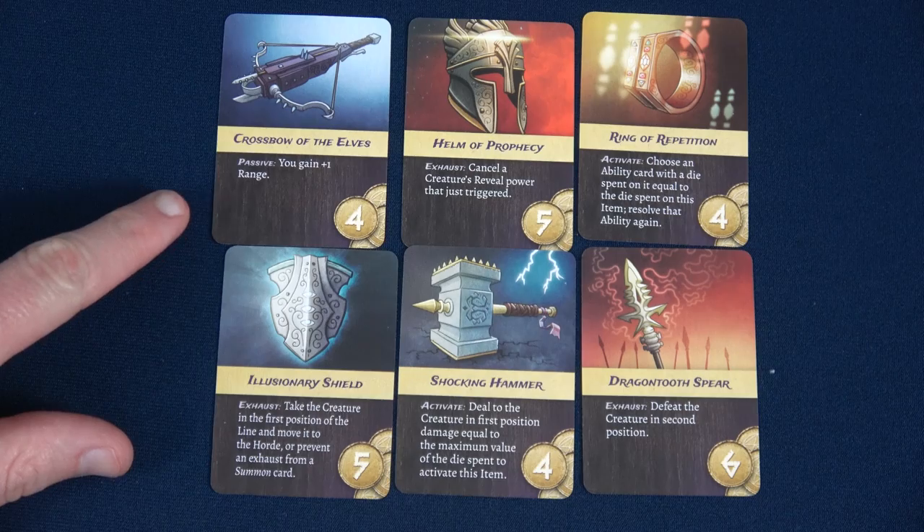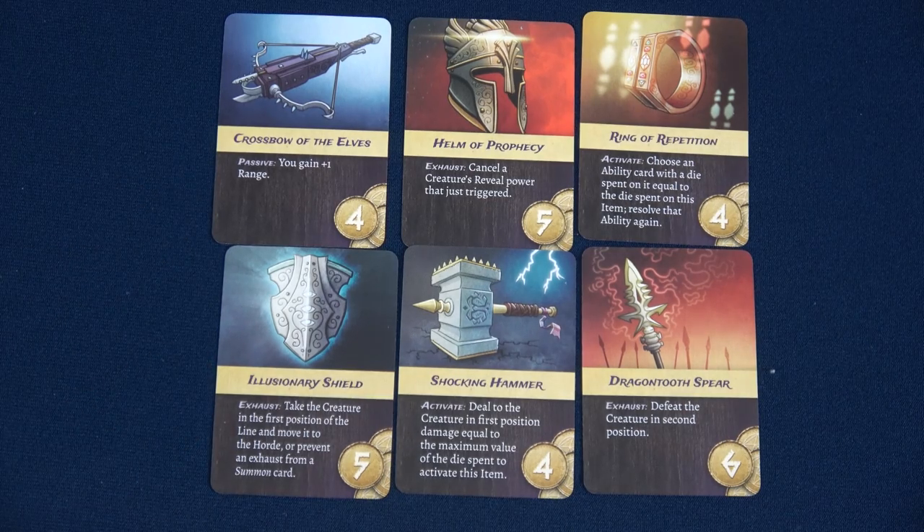We have a Crossbow (plus one range), Helm of Prophecy (exhaust to cancel a creature's reveal power — reusable at least twice), a Ring (resolve an ability a second time), Illusionary Shield (move the first-position creature to the horde or prevent a summon exhaust), Shocking Hammer (deal maximum die value damage to first position — a 12 with the Barbarian!), and Dragon Tooth Spear (defeat the creature in second position). So many great options — we're going to go for the Dragon Tooth Spear, but I love the Illusionary Shield too, so I'll order the remainder with it near the top.